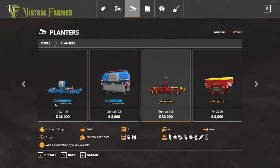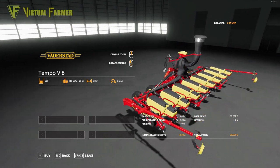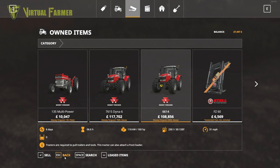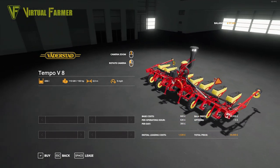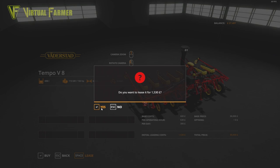I'm actually tempted with our current setup to go with the Väderstad with a front weight rather than the front tank. Yes, the front tank would hold more seed, but I think we're better off with the Väderstad - it would only cost us 1,500. It needs 150 horsepower, and our 66-14 has 160, so we're going with this. The Väderstad Tempo 8 holds 696 liters of seed. We're not doing fertilizer at the same time, so let's lease this for 1,530.